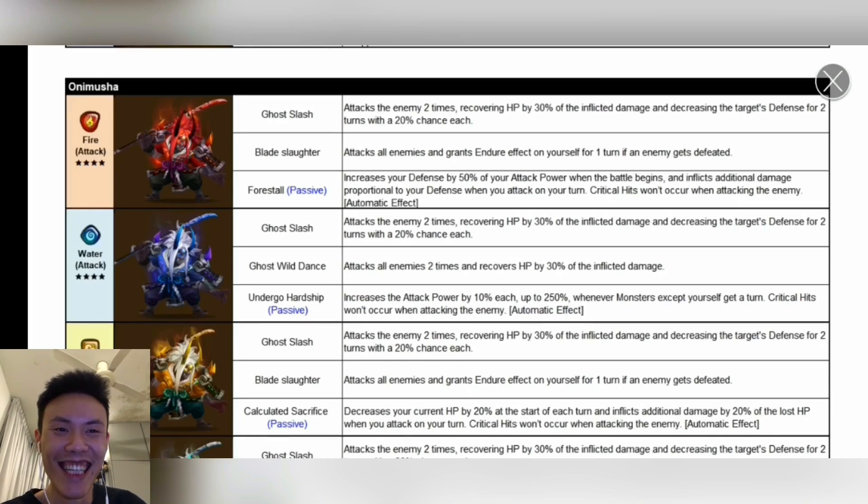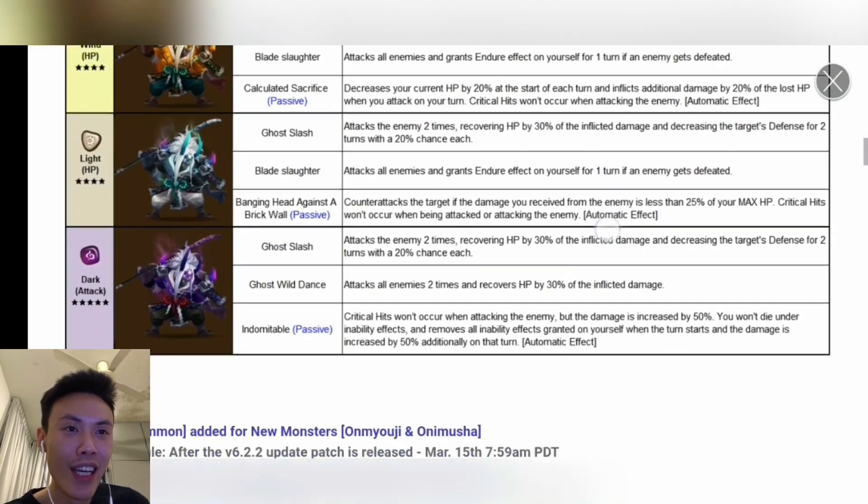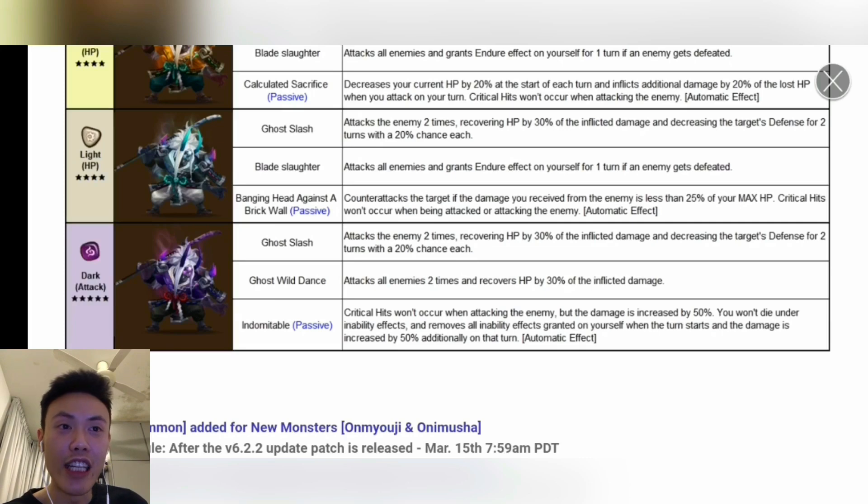For the Wind one, Fuki. The first skill is the same. The second skill, Blade Slaughter, attacks all enemies and grants Endure Effect on yourself for one turn if an enemy gets defeated — same as the Fire one. But honestly, the Fire one is the better one because of the base speed of 115, which is one of the highest base speed units in the game, not comparing to Aetna and similar units. The passive, Calculator Sacrifices, decreases your current HP by 20% at the start of each turn, and inflicts additional damage by 20% of the lost HP when you attack on your turn. This one is very dangerous — you'll be doing a lot of damage, but you're ticking 20% health down every turn. That's the reason you might need lifesteal. I think Vampire is actually decent on this unit.